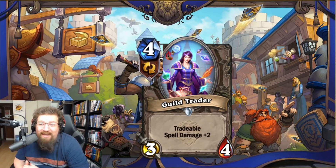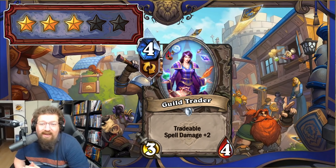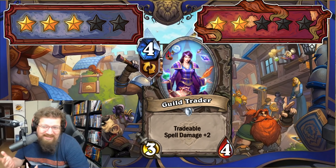We have Guild Trader — four-mana 3/4 tradable — Spell Damage +2. It used to be a four-mana 2/2 with Spell Damage +2; now you get a 3/4 and it's tradable. Spell Damage decks will like this. Three in Standard and two in Wild — Evolved Kobold is crying in a corner.